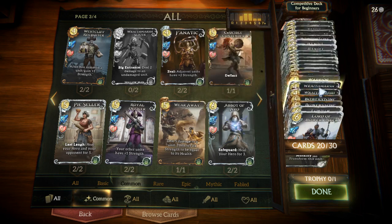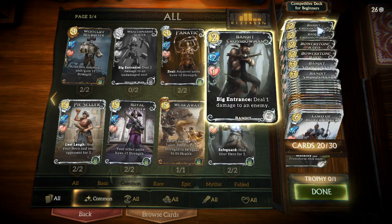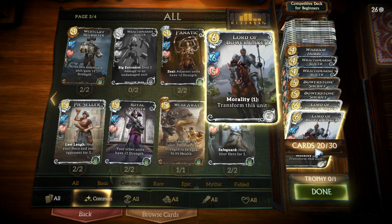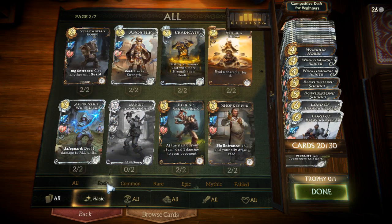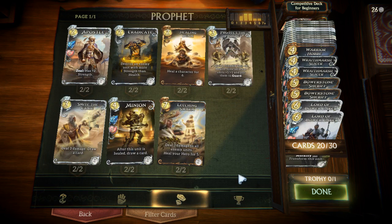Alright, so now that we have a good neutral core — 20 out of 30 cards — with lots of cards that are just very strong in general, we're going to supplement this with a few class cards. I'll take a look at each of the classes in turn. Since we started with a Prophet deck, that's the first class I'm going to look at. The first card you definitely want to include is the spell Eradicate, which is very strong — it allows you to destroy an enemy unit with more strength than health, which is incredibly helpful as Prophet and just in general.